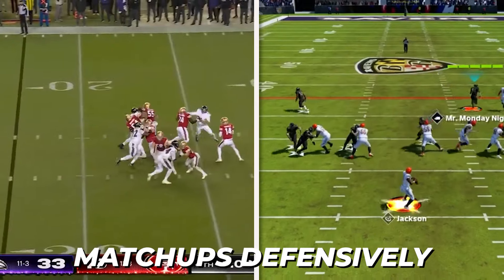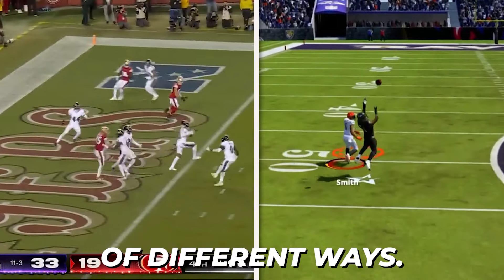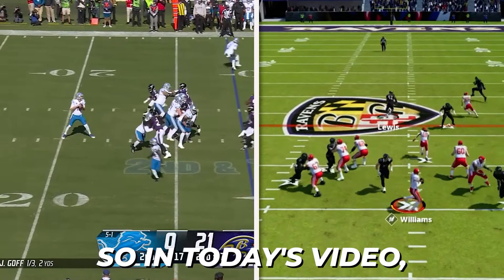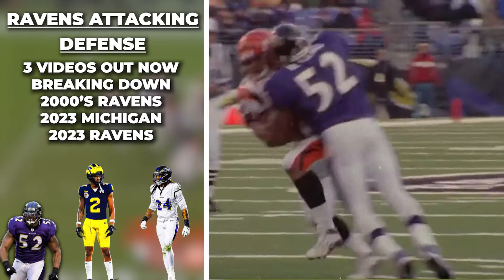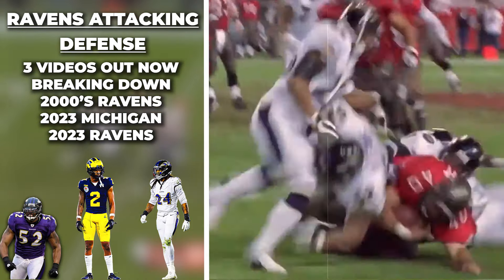The Baltimore Ravens had the best defense in the NFL in 2023. They led the league in a ton of defensive categories, and they did it by having a huge front seven that could dominate up front. Then they had a crazy blitzing defensive scheme that was incredible at generating pressure. Then they had a very good secondary with a ton of playmakers on the back end, allowing them to win matchups defensively in a ton of different ways.